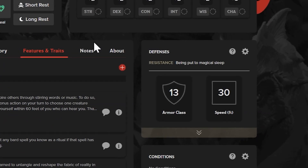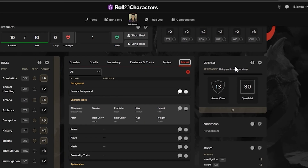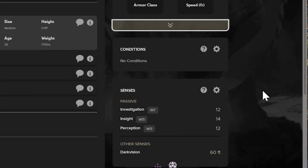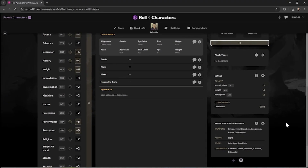Add in your notes and about details, and Roll20 will remember it for you. For your defenses, you can expand this section to see the details for your armor class and speed. We have no active conditions, and Senses summarizes your passive abilities. Get your proficiencies and languages at a glance in the bottom right box.